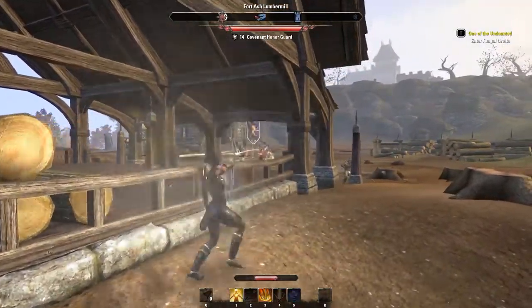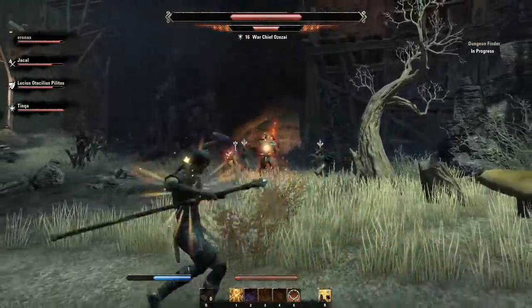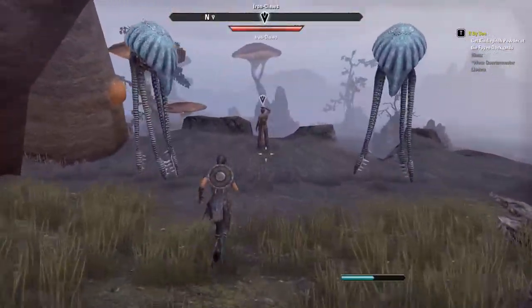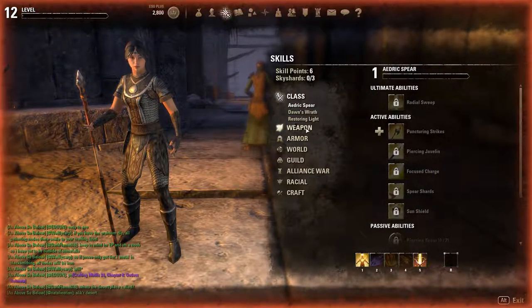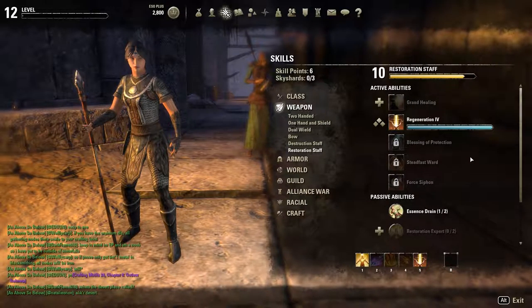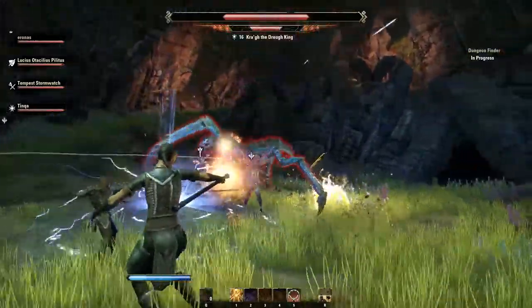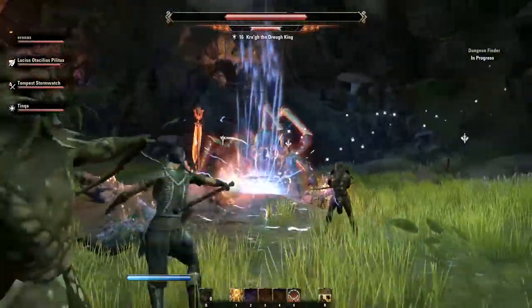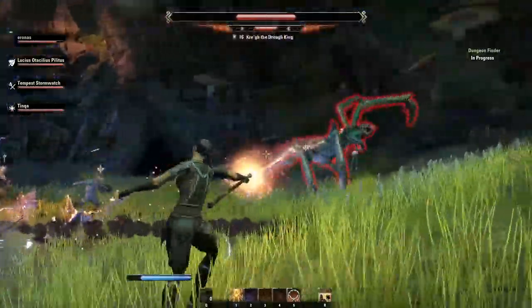Speaking of combat, it's awesome. I'd call this an action MMO — you're pretty much always sprinting around the world. You can pick up and wield any weapon you want, and the skill point system allows you to be pretty creative and individual with your powers and abilities. The way you can quickly switch between a secondary weapon is fantastic. Sometimes it's a bit hard to see what's going on because there's so much magic being thrown around, but hey, it's pretty.